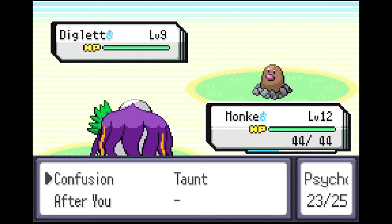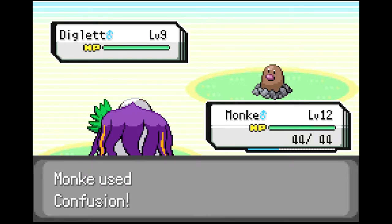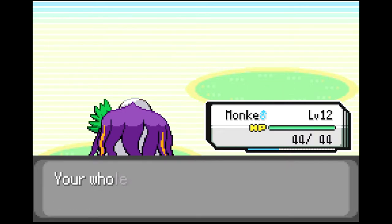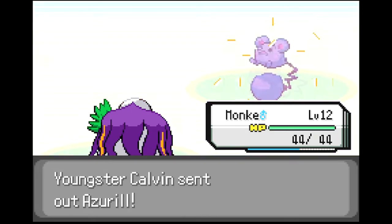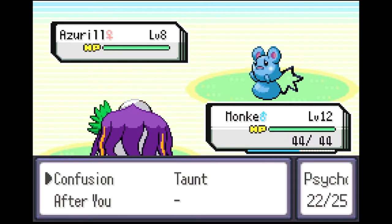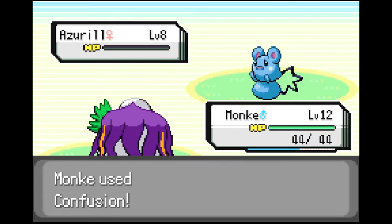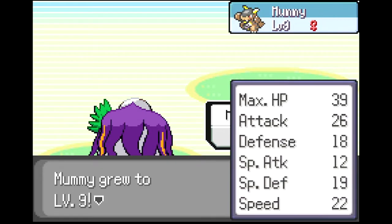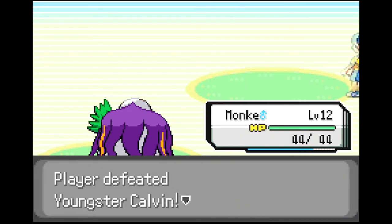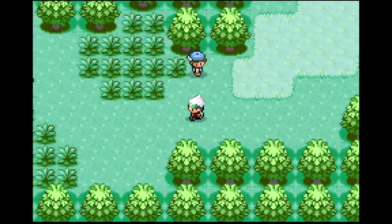Diglett went down easily — not a very strong Pokemon. We leveled up. Then there's an Azumarill — that looks like a different color, it's normally really light blue. But Psychic takes it out. It's a good start. Mummy is now level 9. And we got $80 from that trainer — that's all.